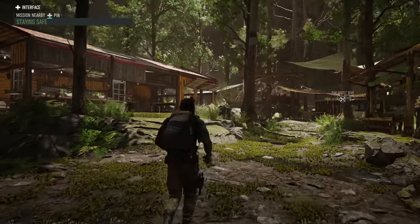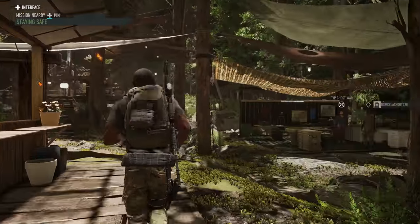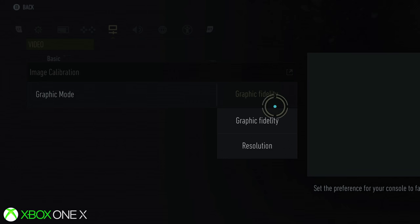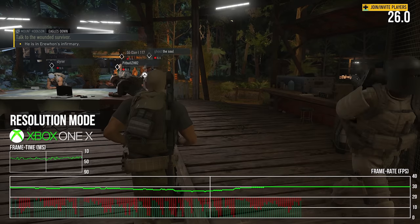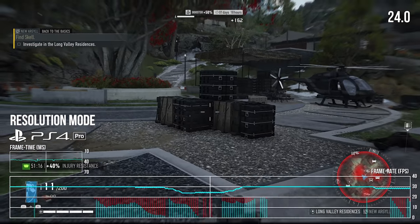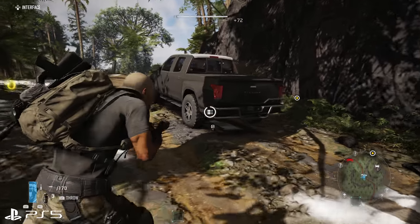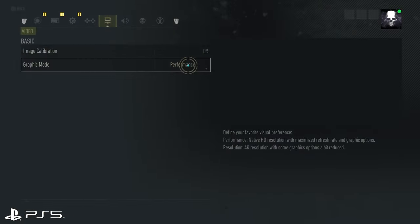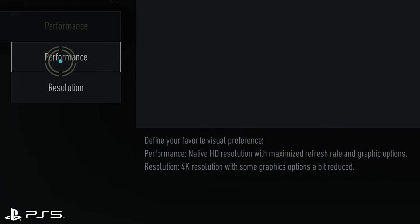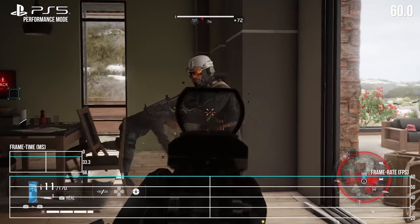As was so often the case on last gen, a big complex world like this only ran at 30 frames per second on PS4 Pro and Xbox One X — we had two modes, graphics and resolution, but both shared a 30fps cap. Flashback to performance on Pro and 1X: it even struggled to achieve 30 in the resolution mode. Thankfully, the goalposts are moved on PS5 and Series X. Each machine now offers a resolution mode as before, allowing a higher pixel count at 30fps. However, the big new addition is the performance mode, replacing the graphics mode — and finally letting us break through to 60fps.